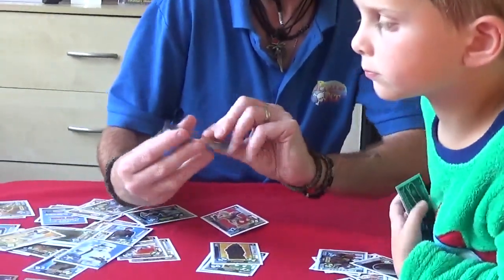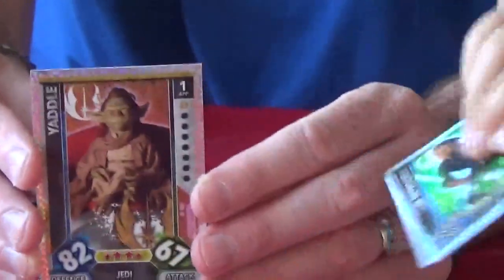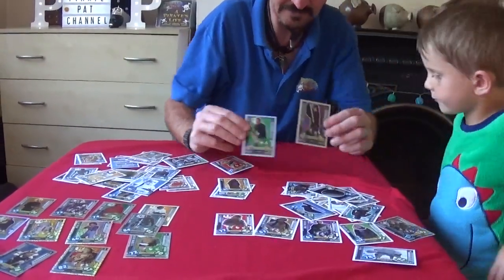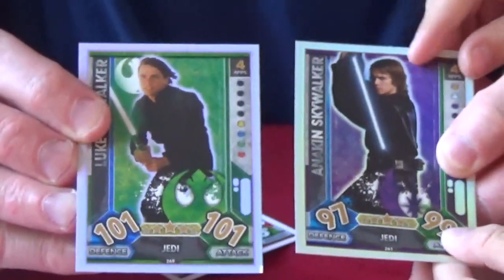And we've got Yaddle. There we go, Yaddle - looks a little bit like Yoda. You know this one? Yes, Pirate Rio. These look the same. That's Anakin Skywalker. 99. Nearly. Nearly is good. So that one's 97 defense and 99 attack.